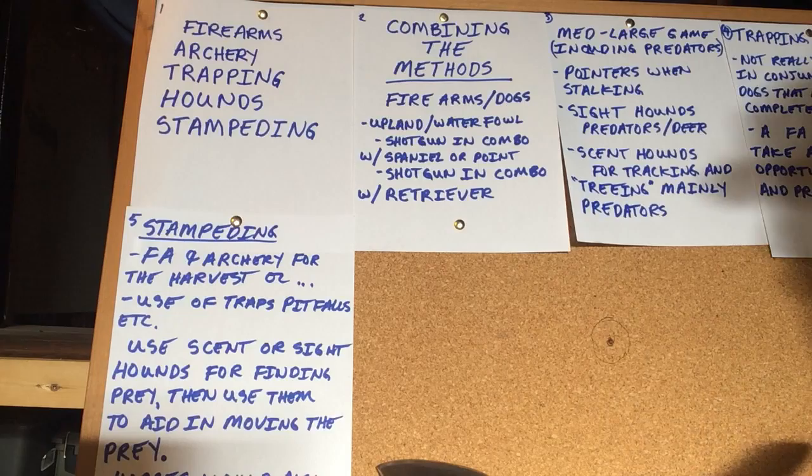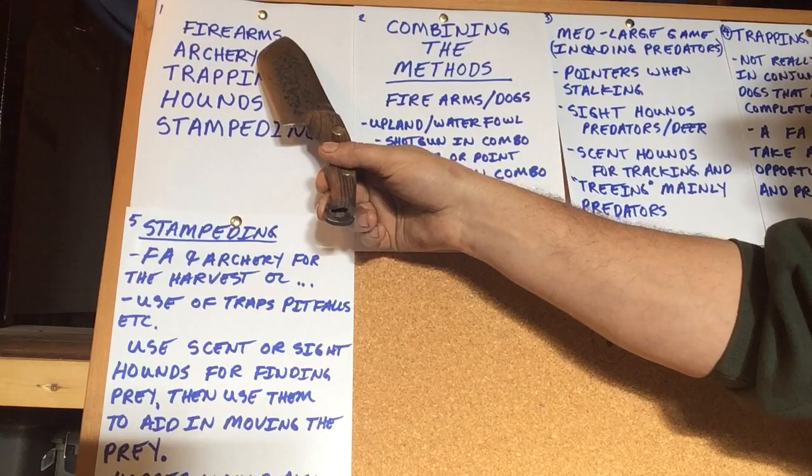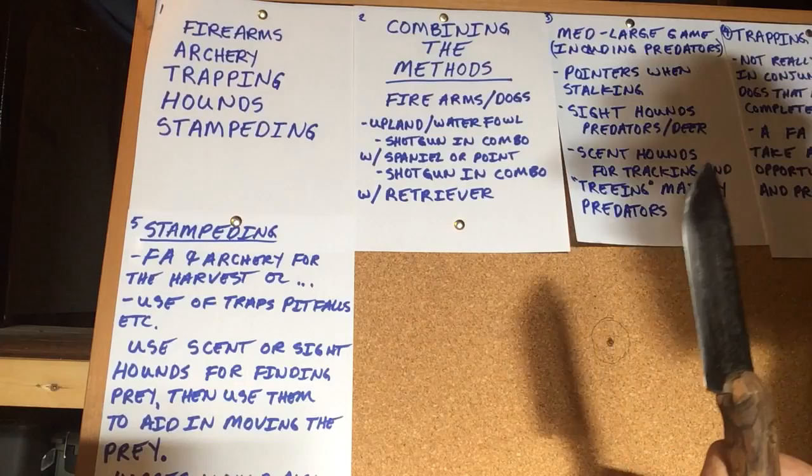In the last three videos, we covered five different hunting methods for SHTF, which were firearms, archery, trapping, hounds, and stampeding. Now we're going to discuss combining these methods.